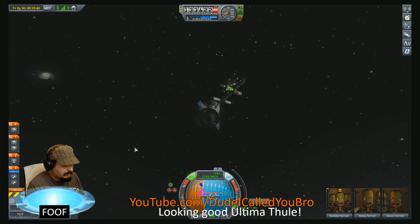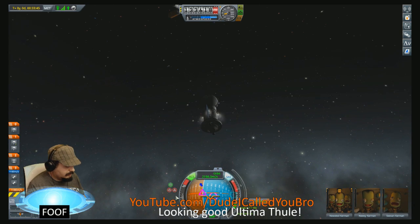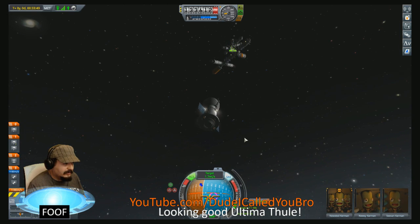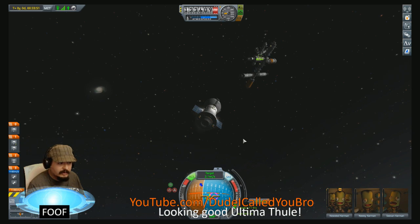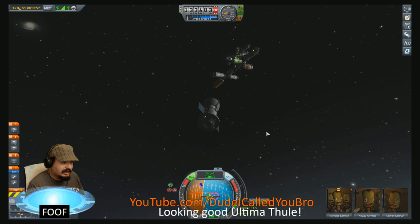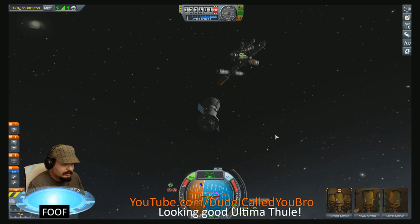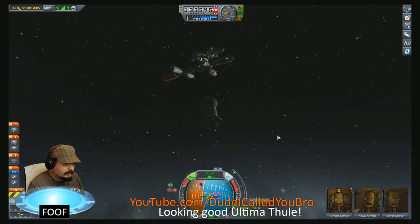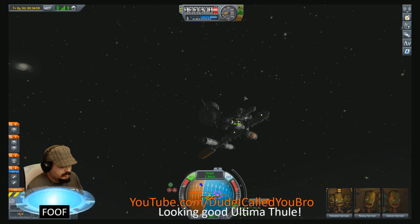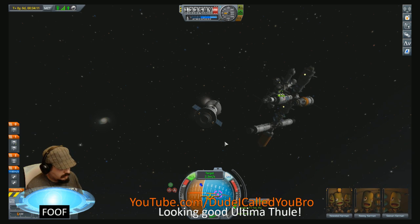RCS on. Still on orbit. There we go. We look pretty good. So we'll come around the other side and dock into that last open port. The station is seeing a lot more use than I ever expected it to. Are we getting there? Yeah, we're kind of drifting off. Let's just go that way.